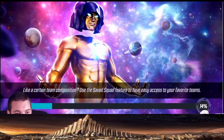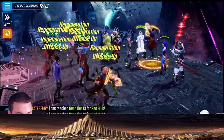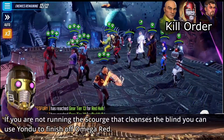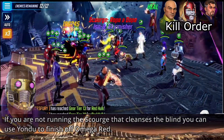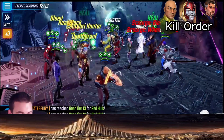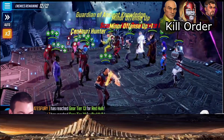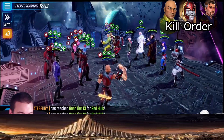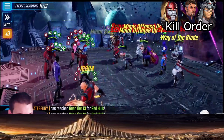Now let's look at the Ravagers - the cheat code. I know a very small portion of the population will have this built. Right away we need to steal the energy from Omega Red, then turn our attention to Wong. If you're not running the scourge that removes the blind from Omega Red and gives him healing, you could use Yondu's first attack to finish off Omega Red. Otherwise start pouring damage into Wong - he gets defense down from Bruiser, use that basic, and then Stitcher completely takes out Wong so you never get stuck behind that taunt.